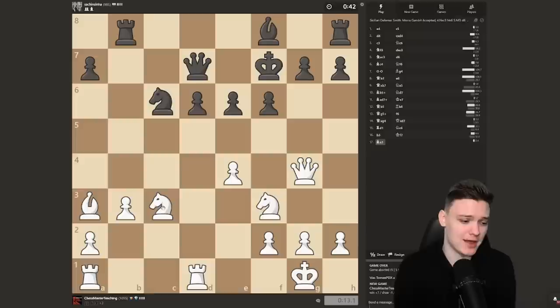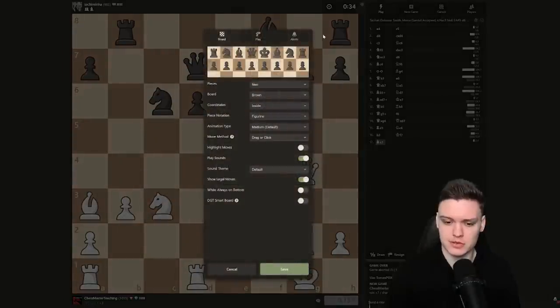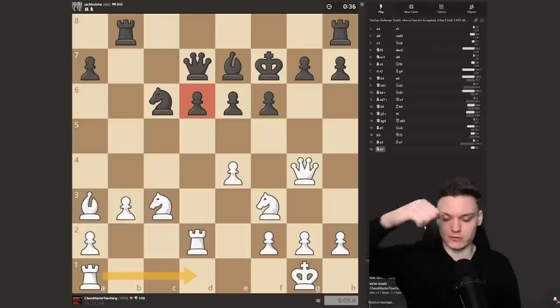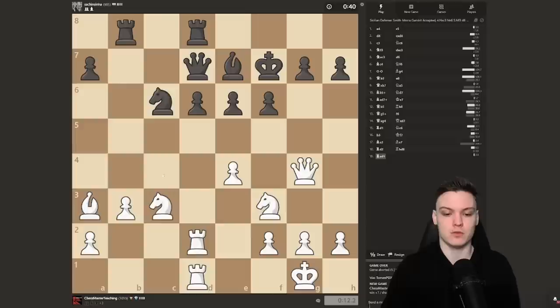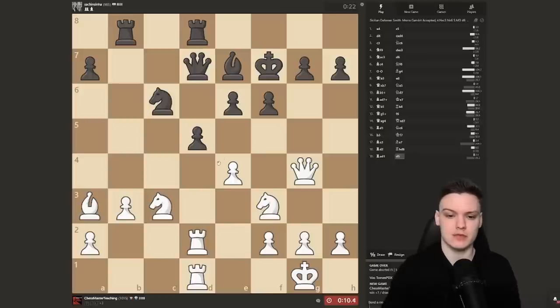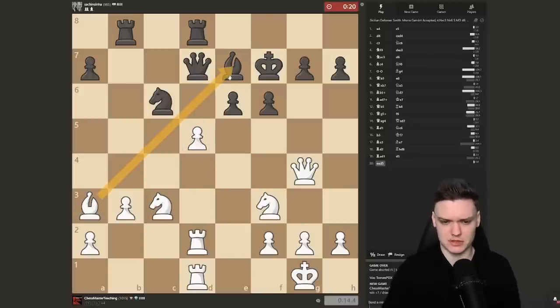Back to the game — pressing on the d6 weakness. Double up the rooks, guys. It feels overwhelming as long as you know what to focus on, so it's important to assess the position and then it's way easier to come up with the right plan. Try to focus on your stronger side against opponent's weaknesses. We have a threat of taking; he'll probably move away and then we can pinch the pawn with Qg3. Obviously anything wins in this position, but this is the simplest.